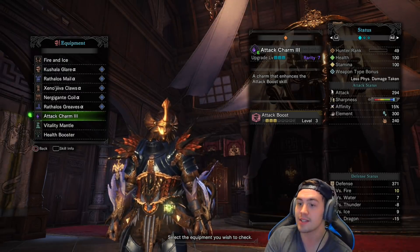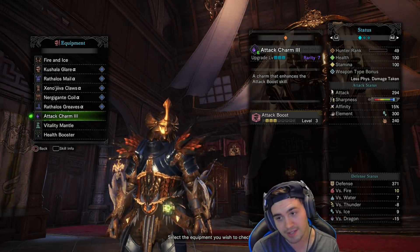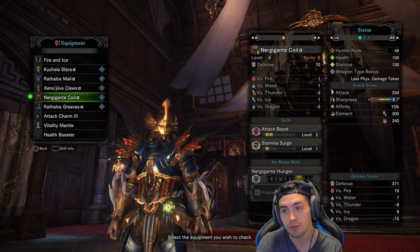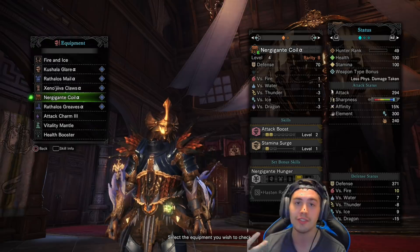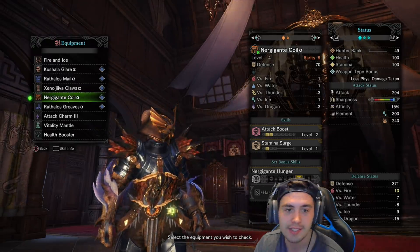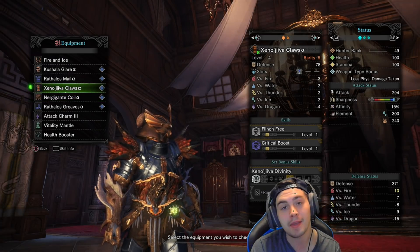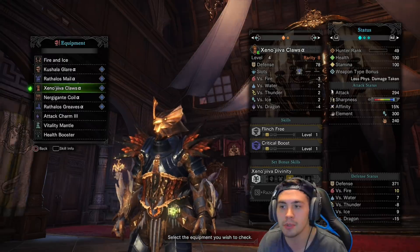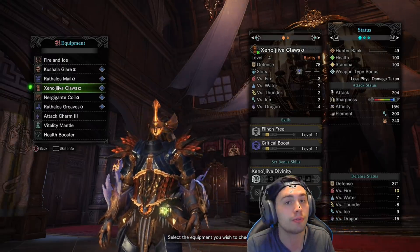The reason why is this attack charm is giving me level 3 attack, and the Nergigante's coil is giving me an additional 2. When you have over level 4 attack, you get a bonus 5% affinity, and this is a pretty big boost to have. Xenojiva's claws could be swapped out for a multitude of different things, but I like critical boost because this is a very critical focused build.